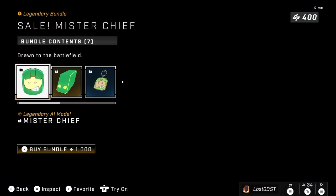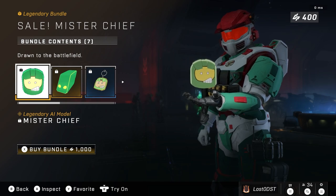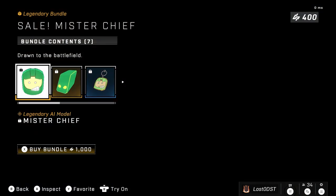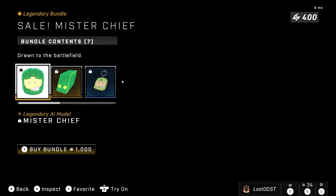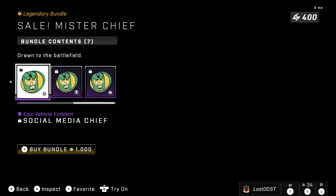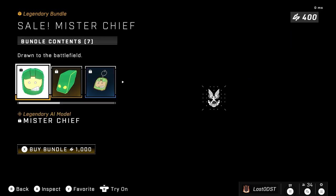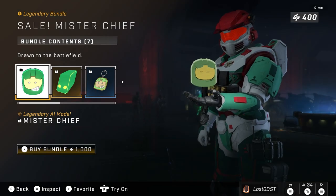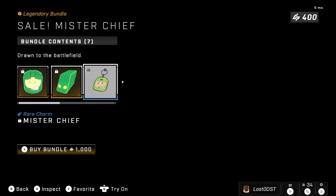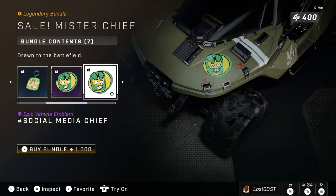On to the next bundle — dailies are finally back. This is actually a Season One bundle on sale: it's the Mr. Chief AI, which costs a thousand credits now. Previously it cost two thousand credits, which was absolutely insane. A thousand is still a bit much, but that's literally half off — a huge sale. It features the Mr. Chief AI, his color, his weapon charm, his nameplate, and his emblems.